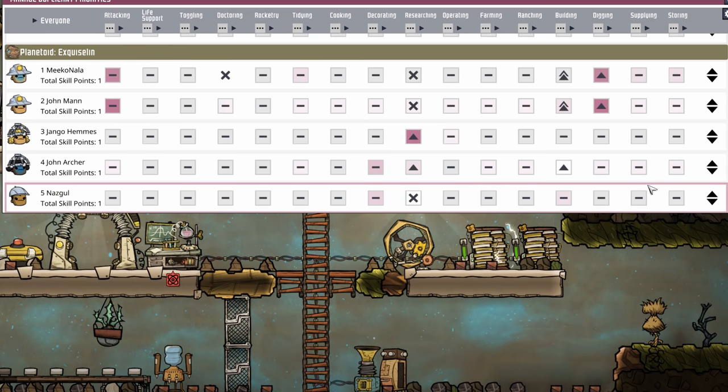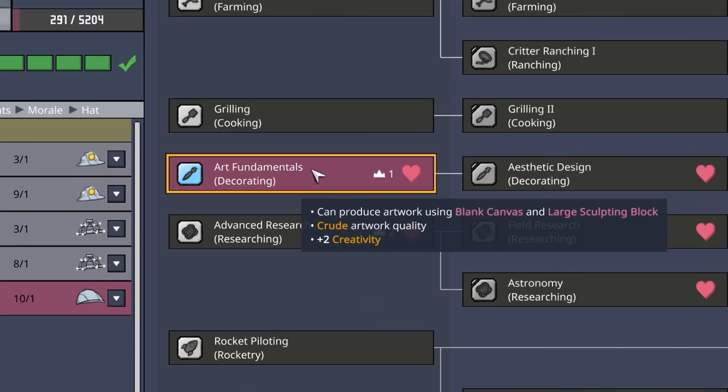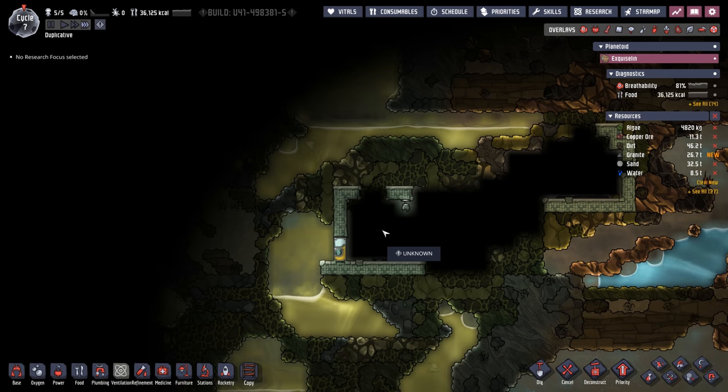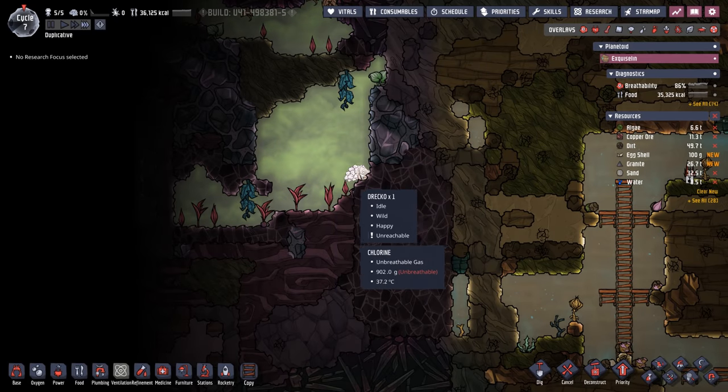I was considering what to do with Naz's priorities. Obviously they're going to care about decorating, but only Naz can use blank canvases and large sculpting blocks — everybody else can't. That means you don't need to upvote them for decorating tasks, except we also want them to do something else. We want them doing supplying and storing in their off time, but we'll also put decorating in there and upvote doctoring since they're our colony doctor. Good news: in some of our exploration we've seen we do have some thimble reed. Also found a caustic biome with some dracos and algae — that'll give us more time to stay on the oxygen diffusers.